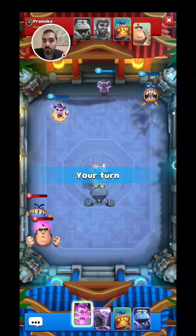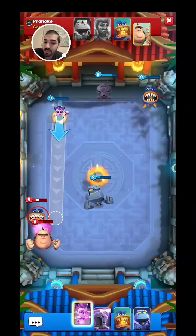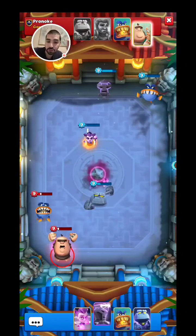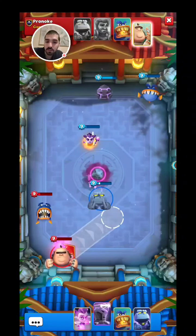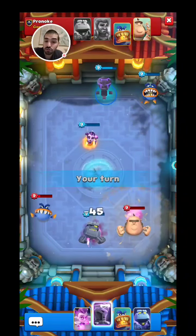Not too shabby. The golem is out of range — that's good. Let's just hit both of these guys. We might miss, but we'll try. We might miss the giant — no, we actually did hit the giant. And Jawsome should get hit with the golem's ability. There you go. We should be good.